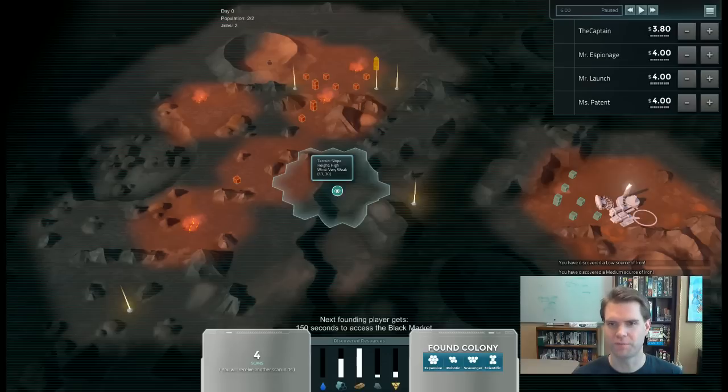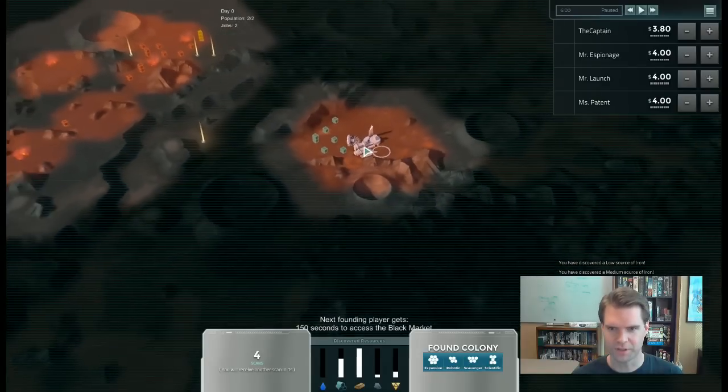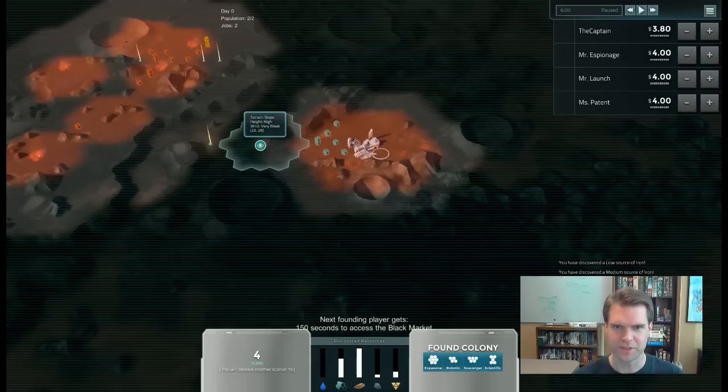The first thing you do in Offworld is explore the map. I have the game paused right now, so I'm taking time to talk. First of all, this is the colony right here, which is sort of an NPC actor — it represents the people moving into this area of the map. You're running a business to supply them with water, food, energy, aluminum, steel, and so forth.